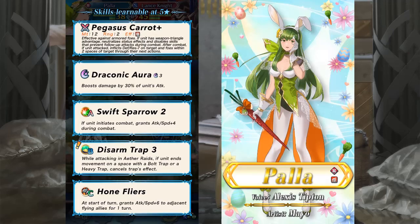Pala comes with Pegasus Carrot, with effectiveness against armor heroes and an anti-follow-up preventing skill effect, as long as the user has triangle advantage, and the usual dagger debuff effect. She also comes with Draconic Aura, Swift Sparrow, Home Fliers, and the new Disarm Trap which disables traps on either raids.